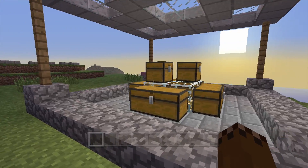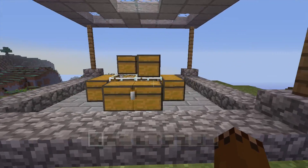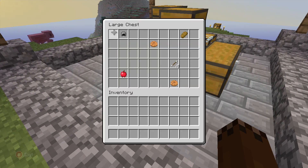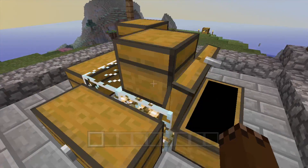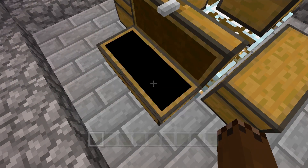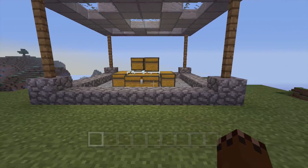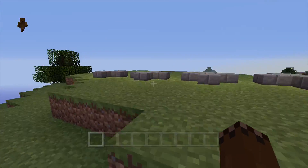So as you can see here, this is pretty much supposed to be a hunger games. It looks pretty standard — you've got your chests here with some random loot. There's a golden apple in there, actually there's a lot of golden apples. But anyway, it doesn't matter. What it is is a hunger games, but it's got even more of a twist to it.